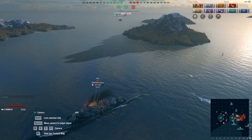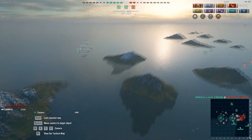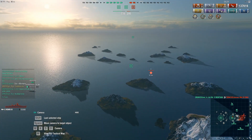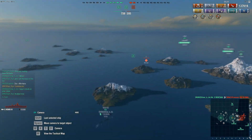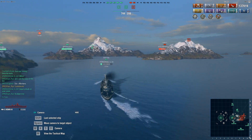This Iowa is broadside to a Montana — our Montana doesn't have a lot of health, but the Iowa really didn't have many options thanks to the sinking wrecks of all the cruisers around him. With that Iowa gone there's now just two ships left: that Neptune somewhere behind the island and a Yamato.